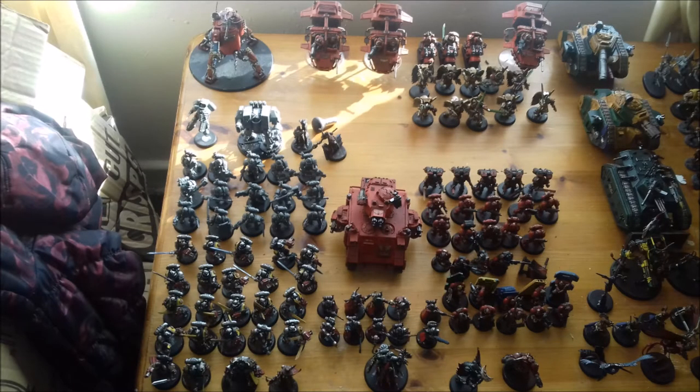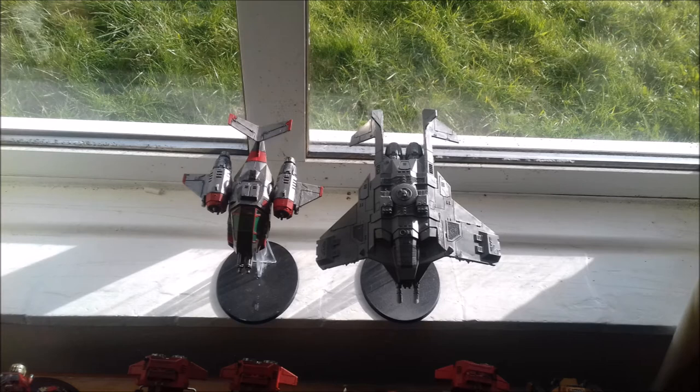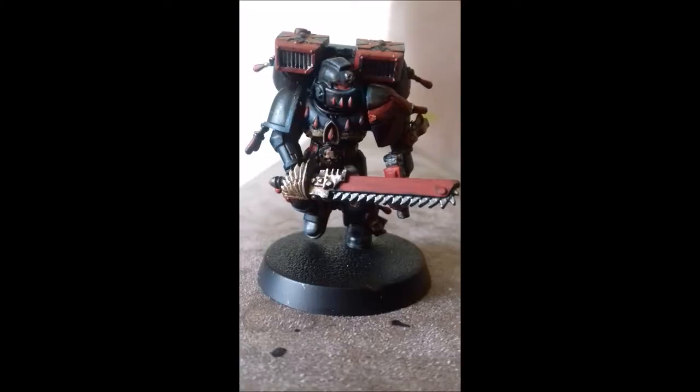I believe there are three types of apocalypse armies you can do. First is narrative, which is pretty much any model you have, like Blood Angels and Necrons. Thankfully Guy Haley retconned that somewhat bit of Matt Ward dickery into something more intelligent — Necrons fucking off halfway through the battle.